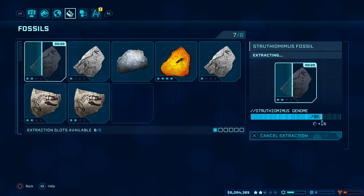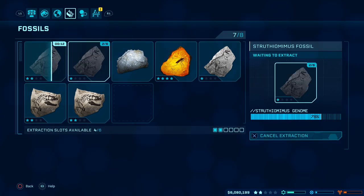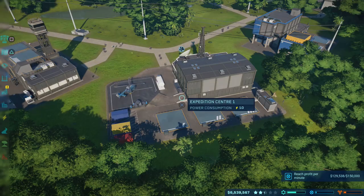Fortunately you can also queue fossils up, so you haven't got to keep returning to the Fossil Centre to start extracting DNA from each fossil one by one. All the fossils present in your centre can be selected at once and the game will progress through them automatically.